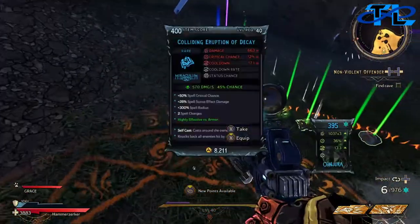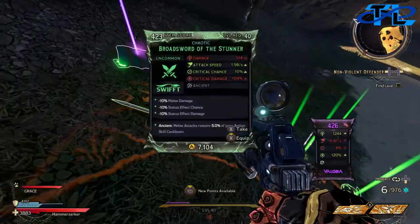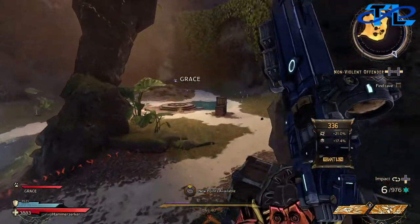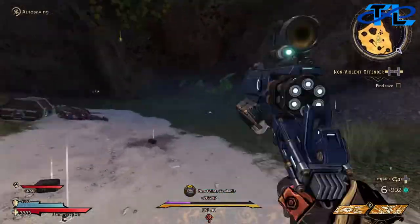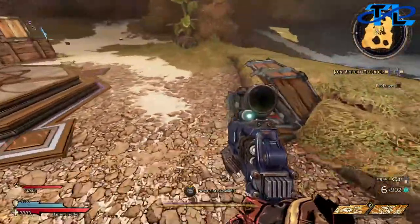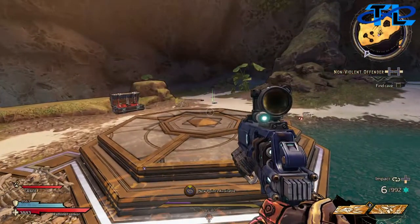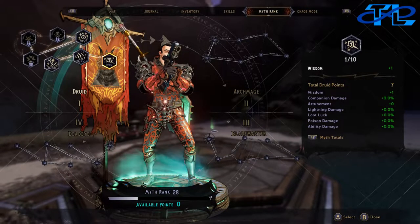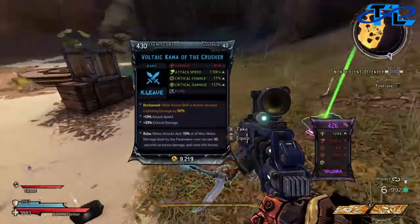Let's see what she had dropped for us — nothing good, nothing good of course. Literally nothing good. Nothing good from this one either. This boss was a lot easier than the other ancient obelisks that we did in previous episodes. Let's go ahead like usual and put something into our skill points — gun handling, of course.